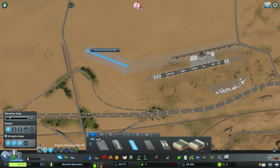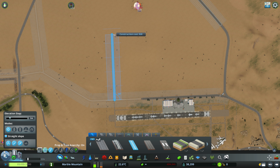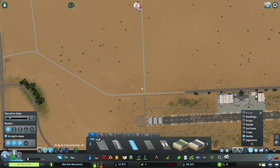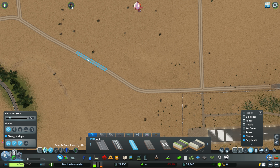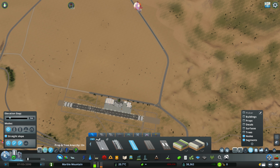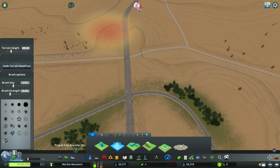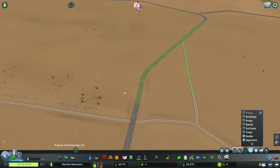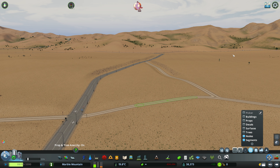Some of the other things I've been up to: I've been placing down some of the Marble Mountain signs and some billboards that were created by you guys — they look awesome in this area. I placed a billboard up on that cliffside rocky mountain thing, and it's really cool because it's advertising a diner that's in Chinchilla, which is a town just down the road. You can actually go to that diner, which I think is a nice little bit of extra detail.